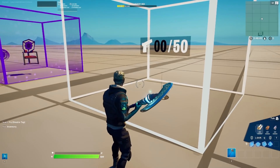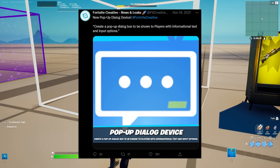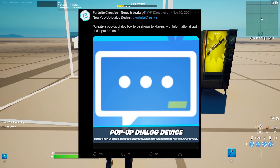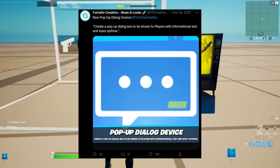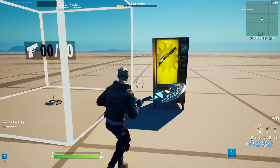One device which is sadly missing is the pop-up device. You can see on screen how it looks. It will maybe be in the game soon — we don't know yet. There are obviously a lot of bugs when an update first comes out, so we'll definitely get that updated as well.